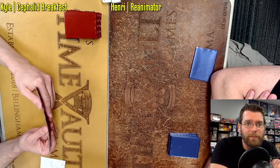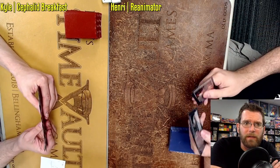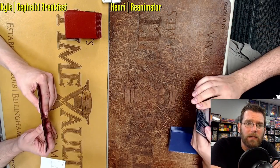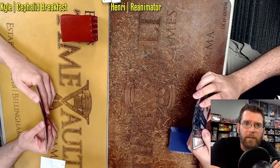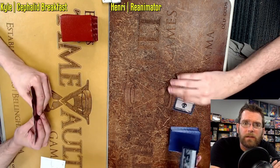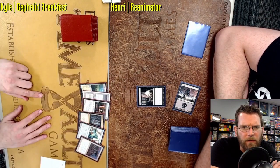Welcome to Fast Effect Double Speed Magic the Gathering. Here we have Kyle on Cephalid Breakfast, one of my favorite decks — this is actually my physical deck being borrowed — versus Enry on Reanimator. He has a turn one Thoughtseize, which is dangerous versus any combo deck.